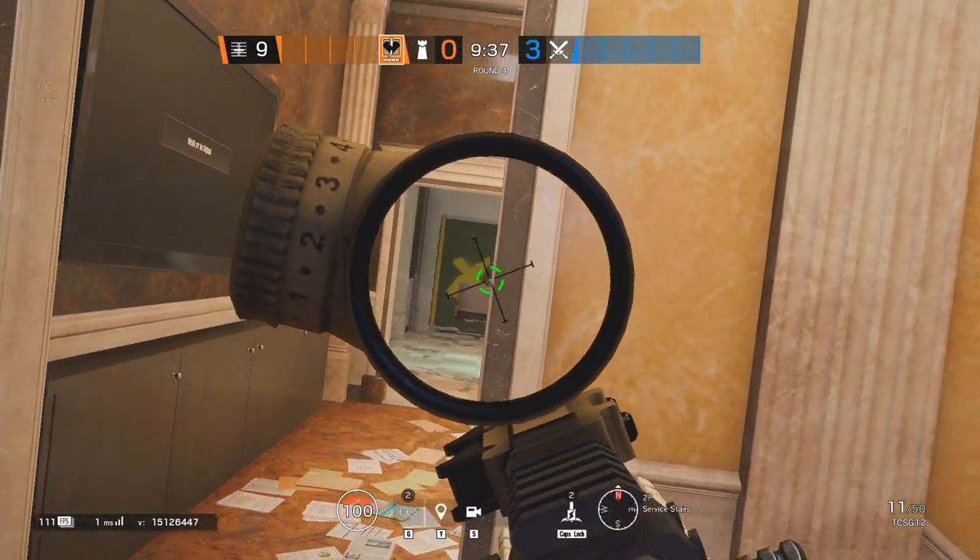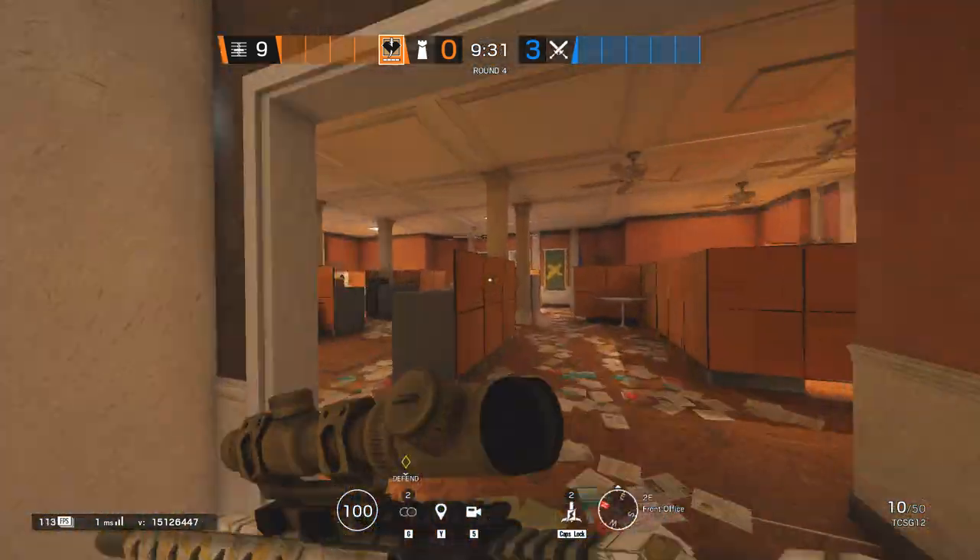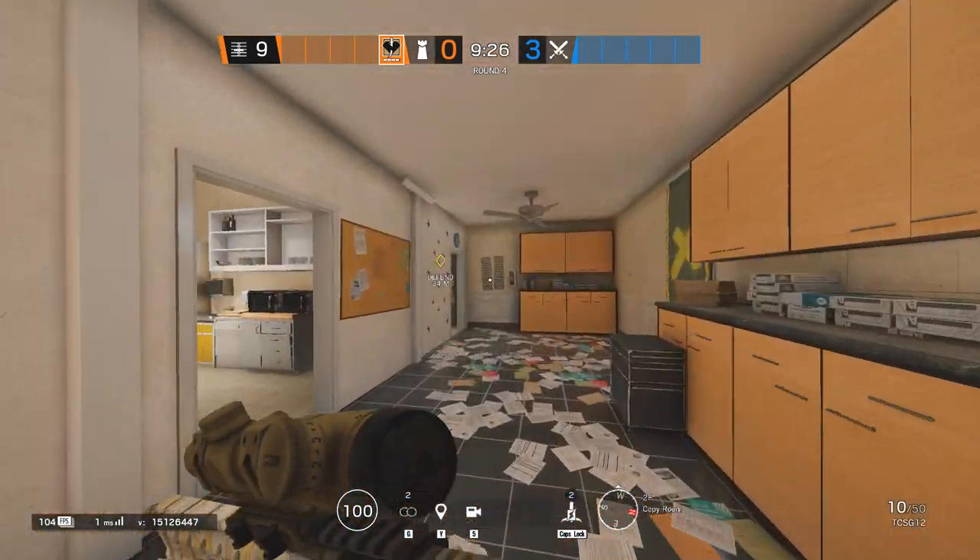Another cheeky barricade trick can be found by the Papers window. Destroy the bottom right part of it, and that gives you a one-way angle for the defenders by the top Visa stairs.